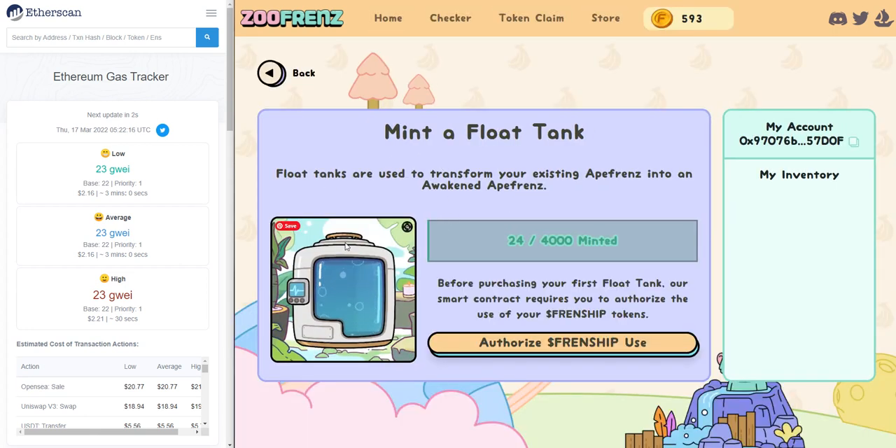Clicking into it, the first thing that you will see is the bar here that shows how many float tanks have been minted. And then on the right-hand side here, once you have minted something, it will show up in your inventory. And since I haven't claimed anything yet, I have an empty inventory.